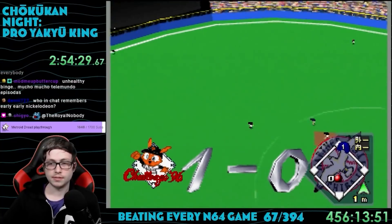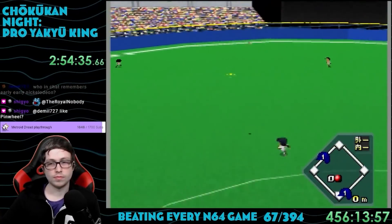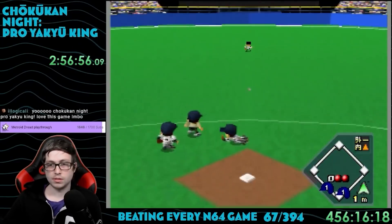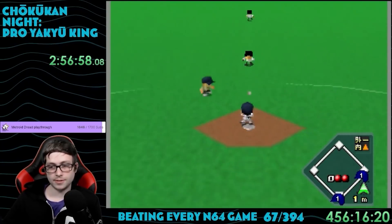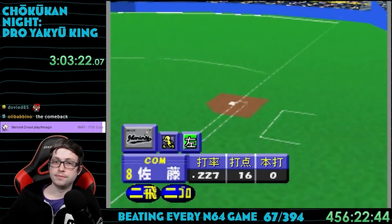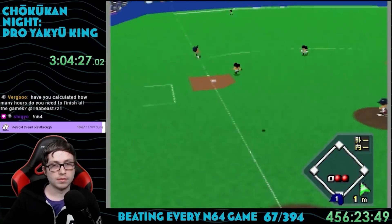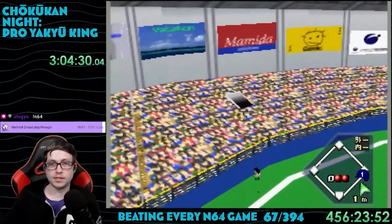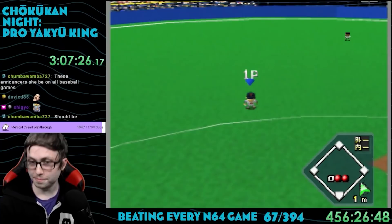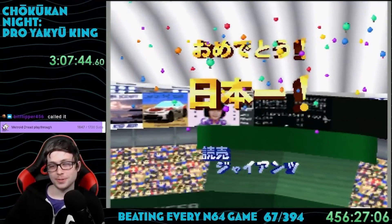After winning the regular season, you go to the championship match to win the entire league. We were up against the Chibalot Marines. In the third inning, the Giants had a really big rally with three consecutive drives to center field, getting two runs in. Then in the fourth, the Giants got yet another run, putting them up 3-0. They followed with a home run in the sixth inning. In the seventh, the Marines — down 5-0 — tried to fight back, getting hits to make it 5-3. But in the eighth, the Giants killed that momentum with another home run, putting them up 6-3. The Marines couldn't recover, and the Giants took the NPB championship 6-3. It shows a brief cutscene with balloons flying in celebration, then the credits roll.